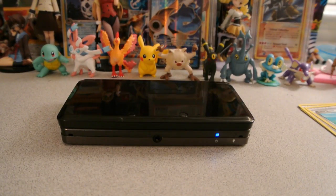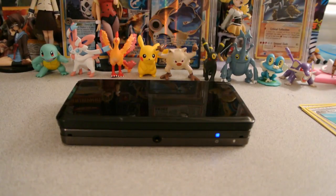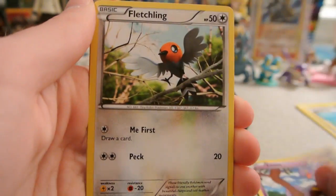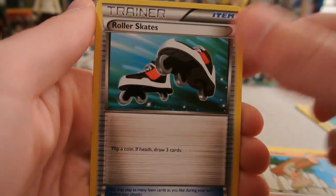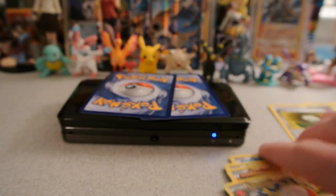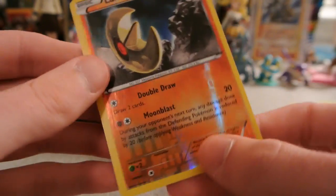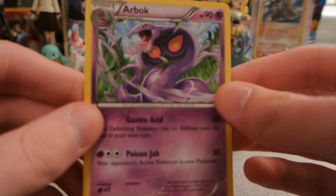So 3 normal rares and 1 EX full art. Let's see what's in this last pack — hope it's another good card, maybe a nice holo or another EX pull, although that's probably not as likely. We have Ekans, Fletchling, Sheldr, Taillow, Timber, Roller Skates, Electrode, and Hard Charm. My reverse is a Lunatone, which is an uncommon, and my last rare is an Arbok regular rare.